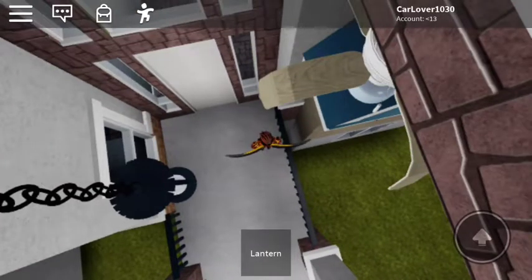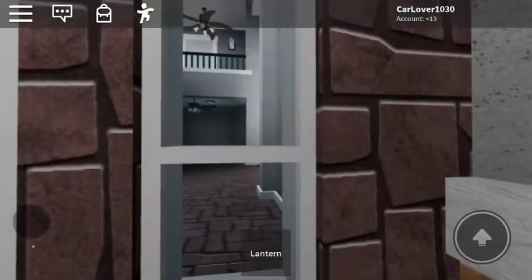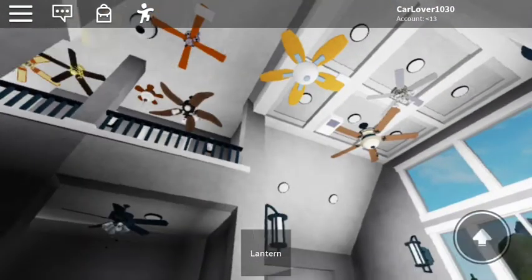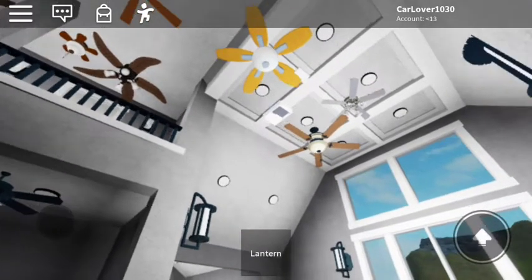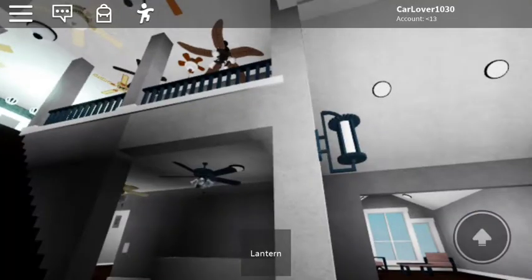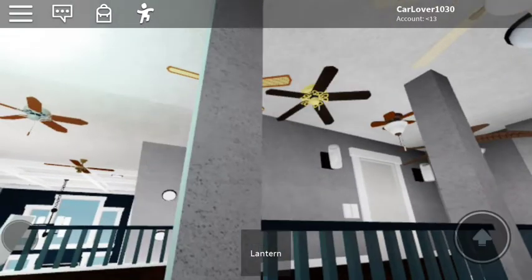I'll put the link in the description, or you can go to my profile and go to creations — you'll see my game. As you can see, there's a Hampton Bay and a Harbor Breeze. I don't even know these fans, but there are two new ones here: a Harbor Breeze Tiffany and another one of those small ones.